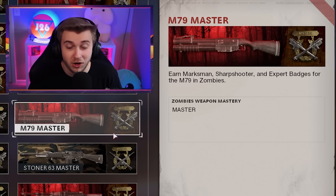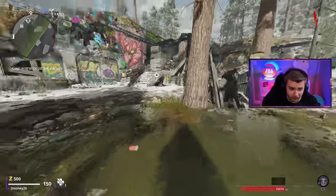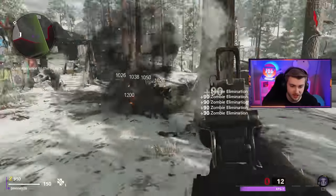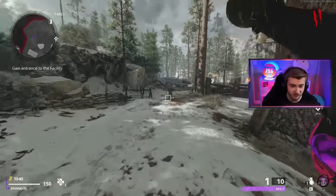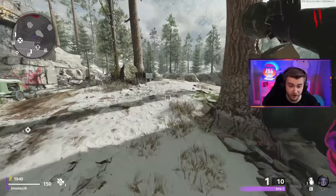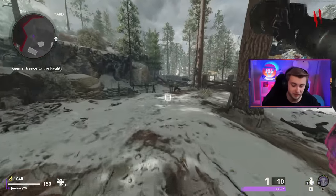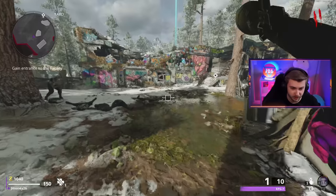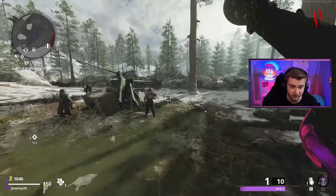Today I'm going to be trying to get the mastery calling card for the RPG. Back in the day, before they added PhD and the ability to upgrade it so you don't take any self-explosive damage, you used to have to train around zombies and take them out in groups. But now with PhD, it just makes it so much easier to pull out an M79, pop a ring of fire, shoot at your feet, and just fly through rounds. I want to try to get power on as soon as possible so we can go into the dark aether and grab PhD, since there's no machine for it on this map.